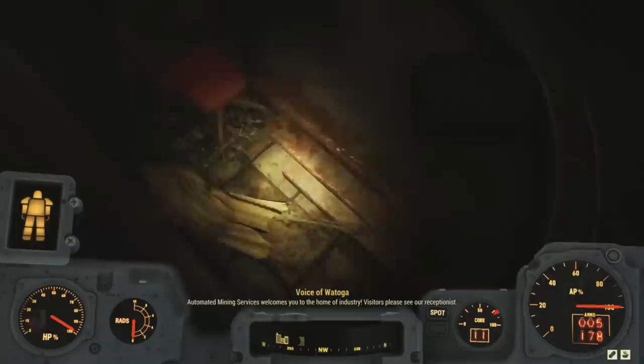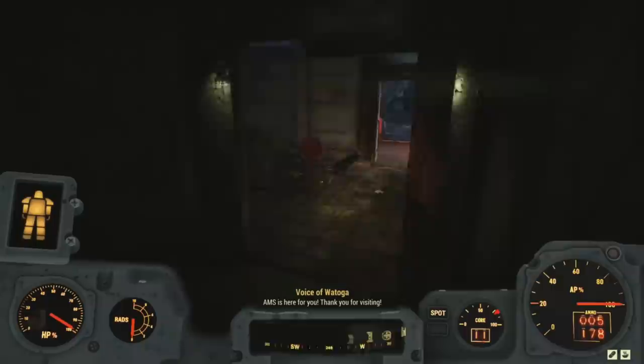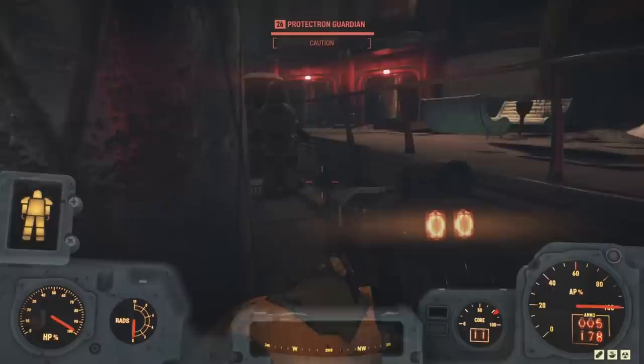The automated greeting welcomes us to the home of industry. That's all we find in the lobby — it's been picked clean of resources. But in the middle of the lobby, we find an elevator that takes us upstairs to the AMS headquarters.